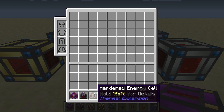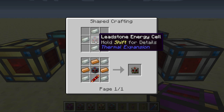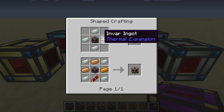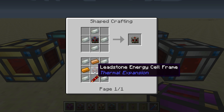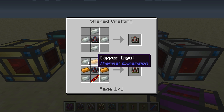Next we have the hardened energy cell, which is essentially an upgrade of the leadstone energy cell. You can obtain this by either surrounding the leadstone energy cell with four invar ingots, or you can use the crafting recipe for the leadstone energy cell and place invar ingots in the corners.